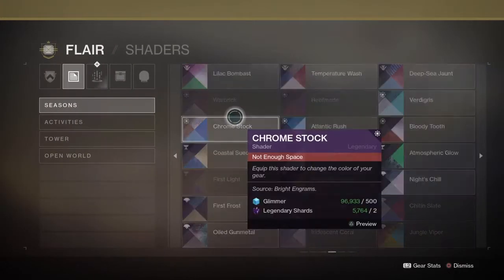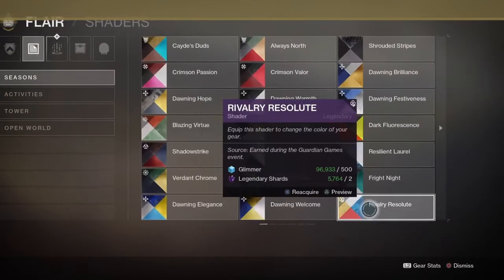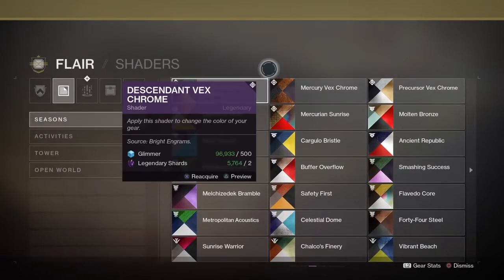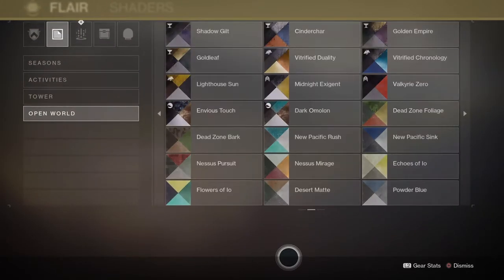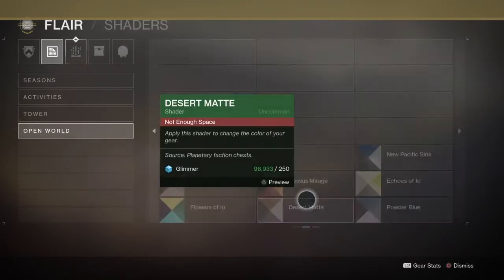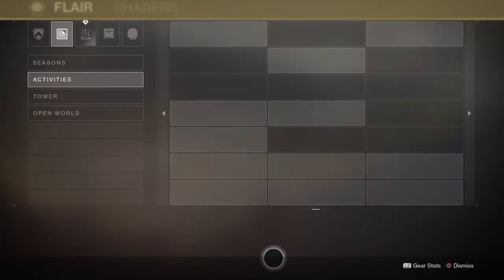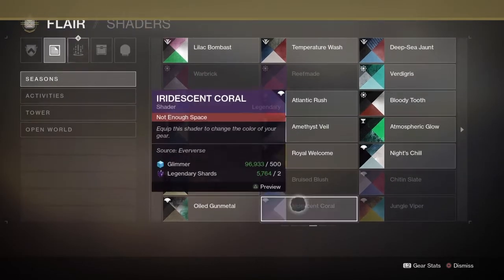And another thing — the Curse of Osiris DLC shaders. Where's the Kairos stuff? There was one called Kairos Black. I'm trying to find it in here, but I can't locate it right now. Either way, there was a shader during the Curse of Osiris DLC called Kairos Black, and one huge gripe I had with the name is that it's called Kairos Black, but it doesn't show up black at all. It turns out looking like a blue color.